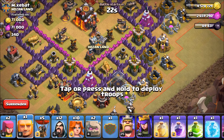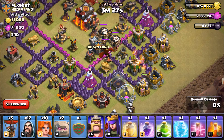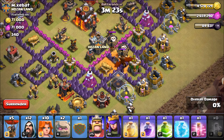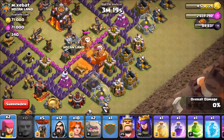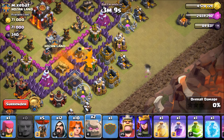Spawning one Giant right here — let's see what comes out. We have one dragon and two Balloons, so I'm gonna drop a Poison Spell on them to bring down the Balloons right from the beginning and damage the dragon. After that, I'll move the Giant a little more outside towards the base with one Archer to make it easier to bring them down.